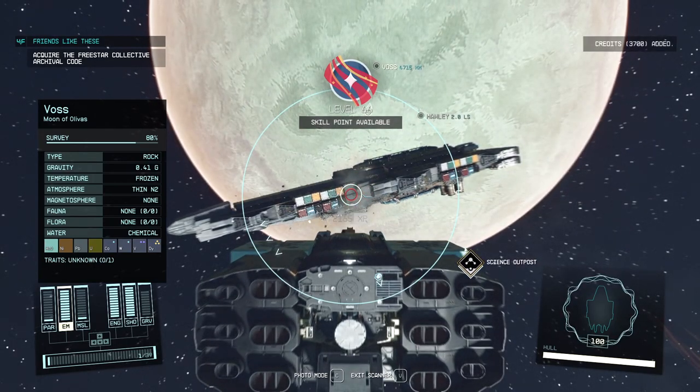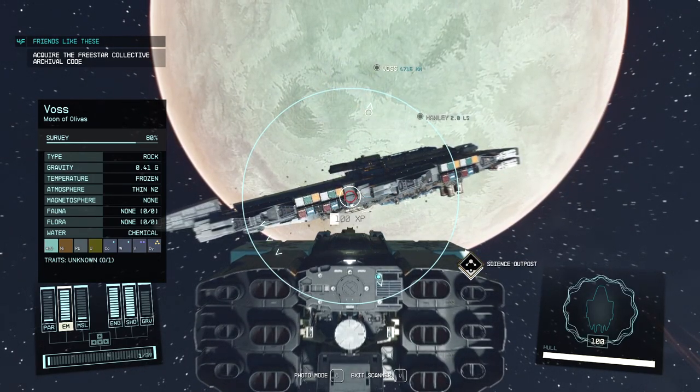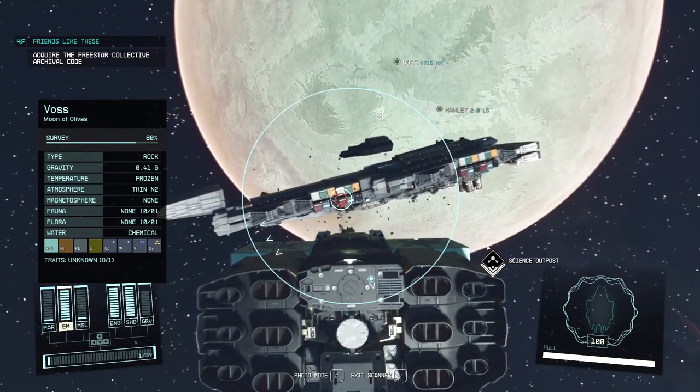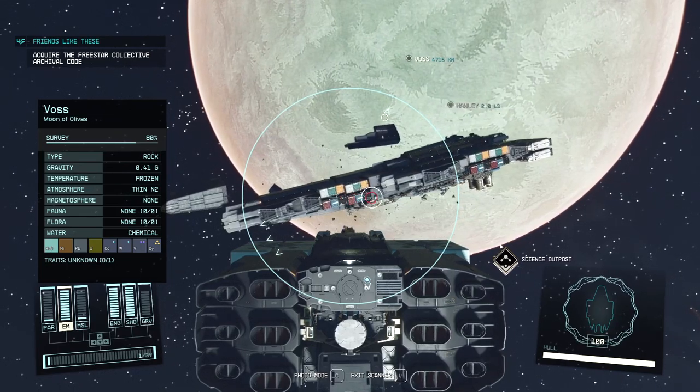Hello, today we'll be looking at how you can build the most powerful small fighter. If you follow this guide you'll be turning the Starborn into star dust as soon as you see them, and taking down battleships without any trouble.